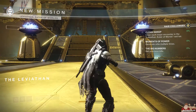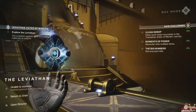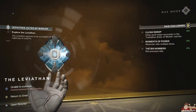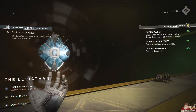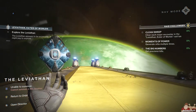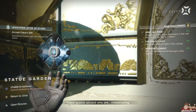Up next, the Baby Raid — Eater of Worlds. The Raid Challenges are: Clean Sweep — clear each major encounter in the Leviathan Eater of Worlds raid lair. Moments of Power — generate Orbs multiple times. The Big Numbers — get Precision Kills.